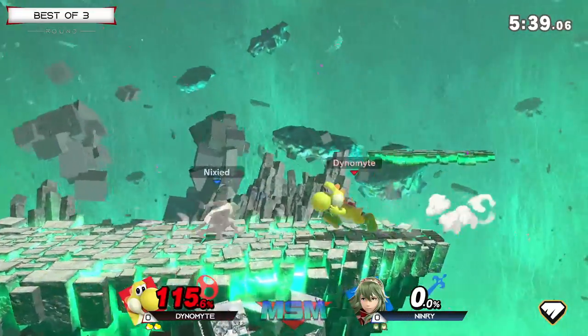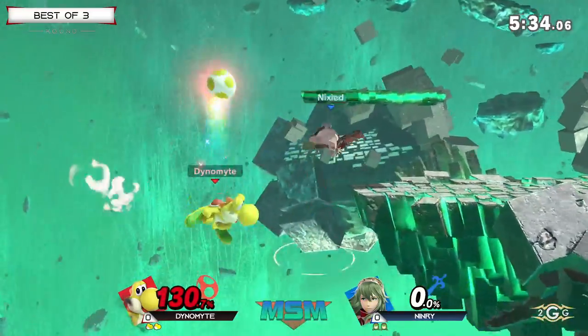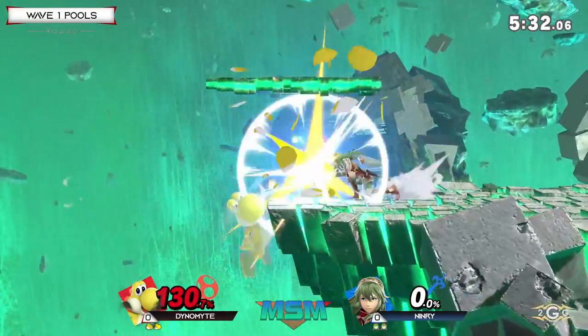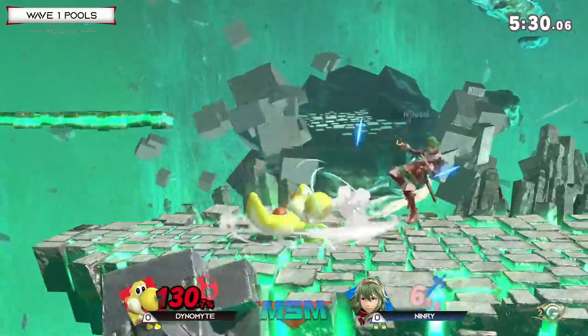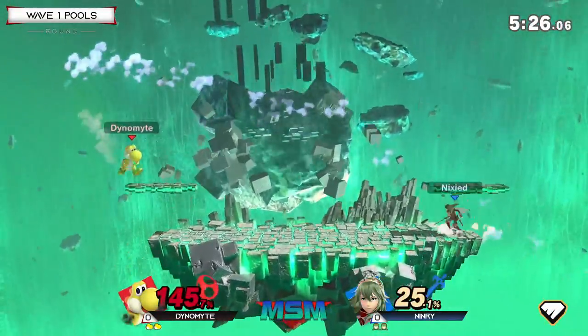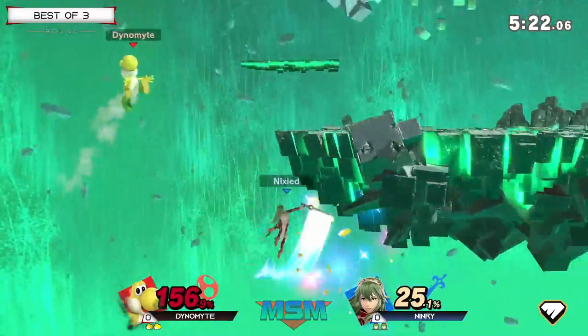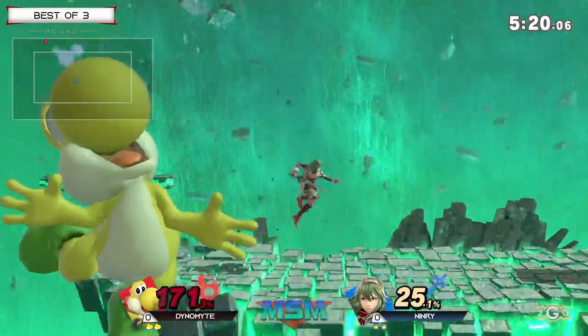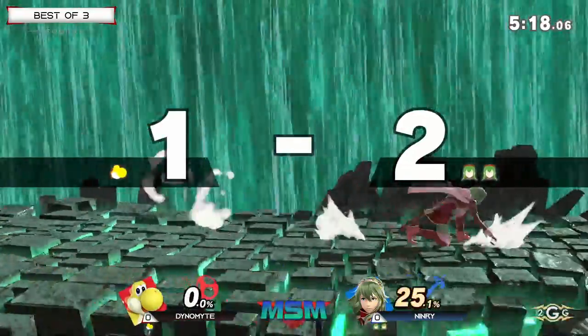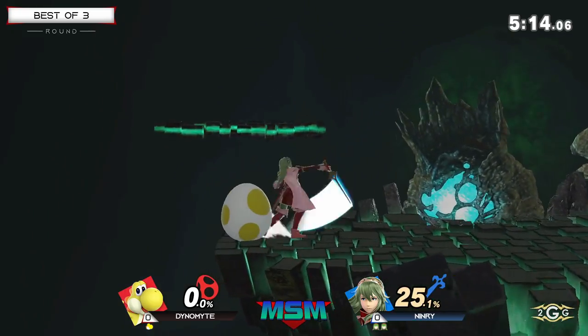Dynamite's going to punish that up B beyond the platform with the up smash. Up B through shields — being able to punish is very important in this matchup. If Yoshi does drifting aerials into you, you have to be quick reacting with up B. Ninry tried to get the narrow punish there but Yoshi just ducked under it. Going really deep for the edgeguard and the up air being able to take it — Ninry's air-to-airs are a lot more solid this game than they were in the first.